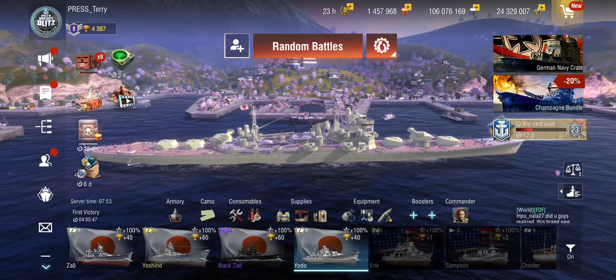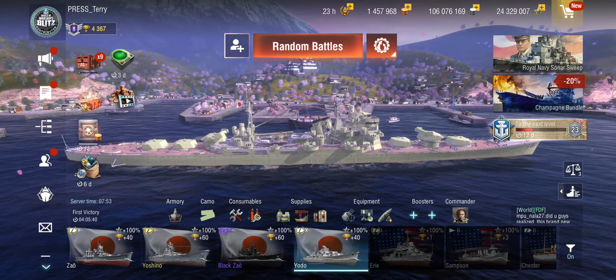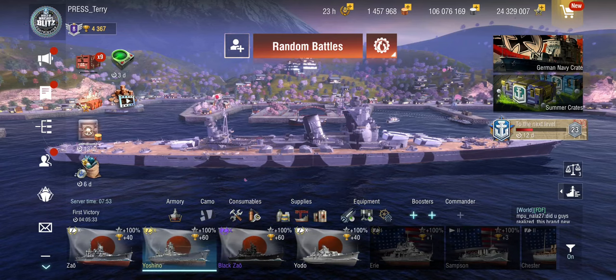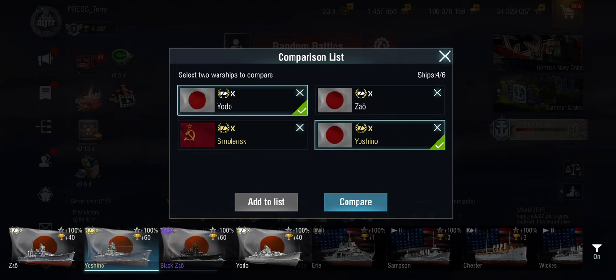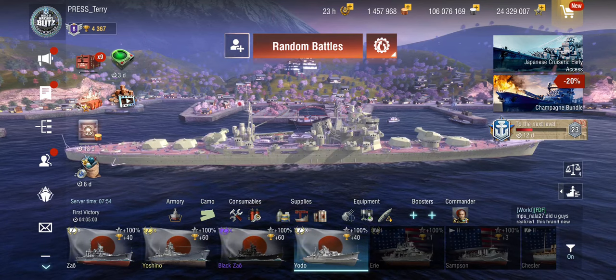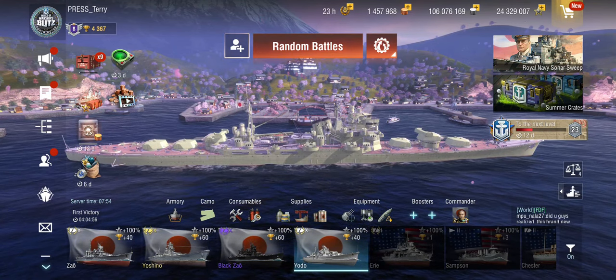This is a honking big cruiser - it's even larger than the Zao. This thing is almost as big as the Yoshino, which is basically a battle cruiser. Adding the Yoshino for comparison, the Yoshino's rudder turns a bit faster but has weaker engines and a lower traverse. I would say the Yodo is comparable to the Yoshino in maneuverability - essentially a squishy battle-cruiser-sized light cruiser with the maneuverability of a tier 8 battleship.